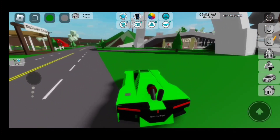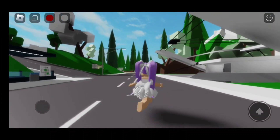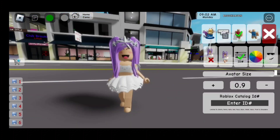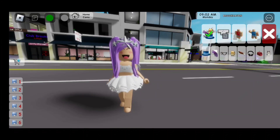Now let's move on to the next thing in the update. They even added six more avatar slots. If you want to save more outfits in Brookhaven, click on the head with the pencil — that takes you to the avatar editor. Click on number one with the blue square on the side, click it two times, and these new slots should pop up: seven, eight, nine, ten, eleven, twelve. To go back to slot one, click on number seven two times.